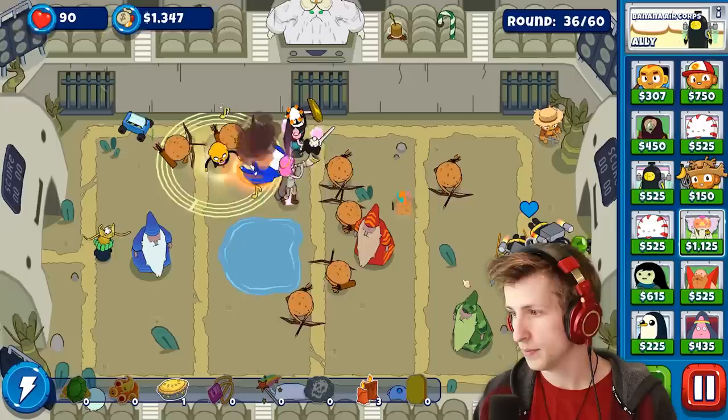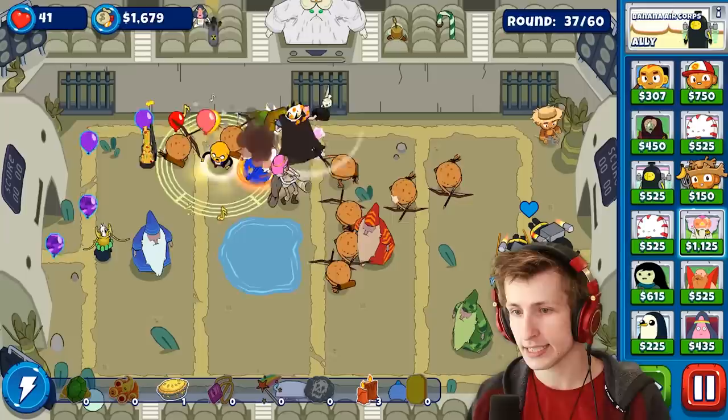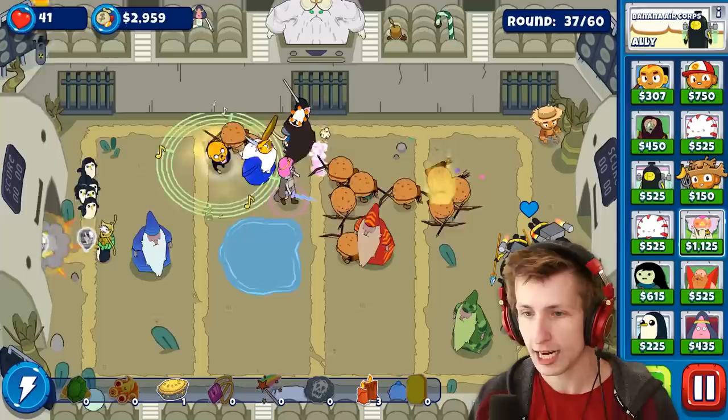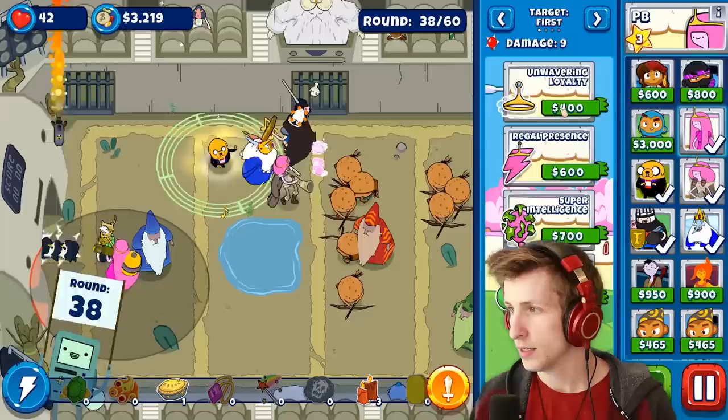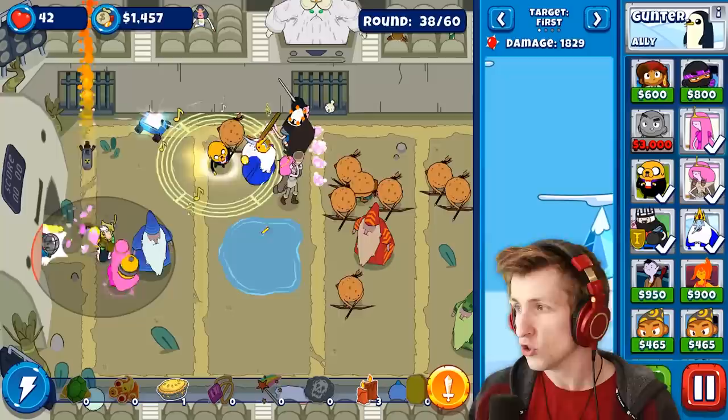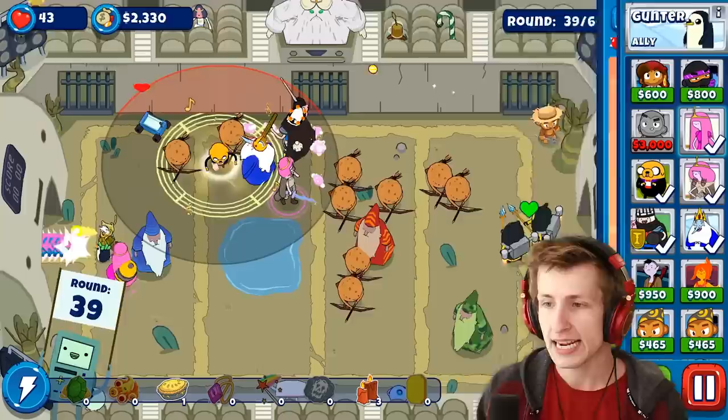What is he gonna do? Oh no — is he gonna be able to stop them? We're not gonna lose to that. He can't hit — oh my goodness, he can't hit these types of balloons. How annoying. Where is PB? He needs Princess Bubblegum next to him. Unwavering loyalty, regal super intelligence, balloon science. There we go — now he should be able to hit all types of balloons. Look at this guy go! He's kind of become insane now.